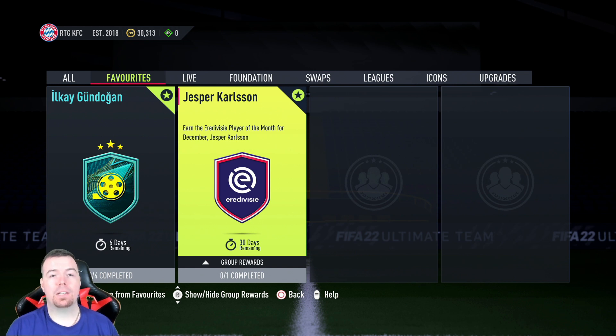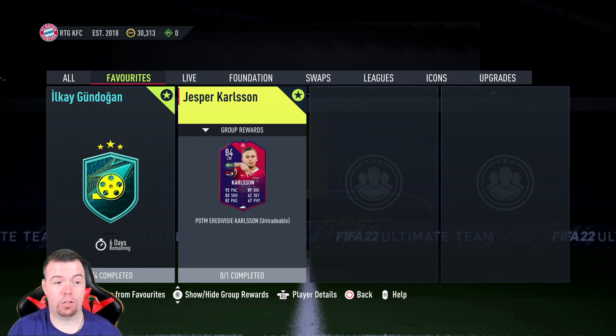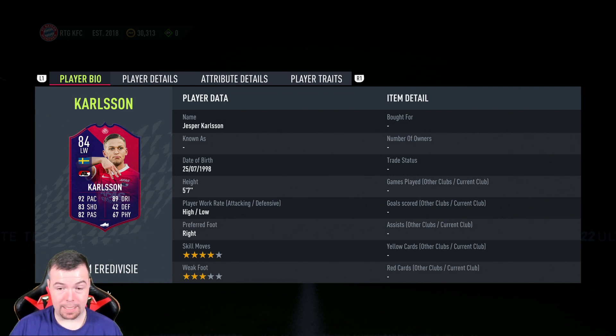Yo guys, what's going on — KingFlipper here! Welcome to another Play of the Month SBC. Today we have the December Era Diversity Play of the Month: Jesper Carlson. I'm going to say it's literally the best Era Diversity SBC we've had so far. The card looks actually really good — 84-rated left winger with 92 pace, 83 shooting, 82 passing, 89 dribbling.